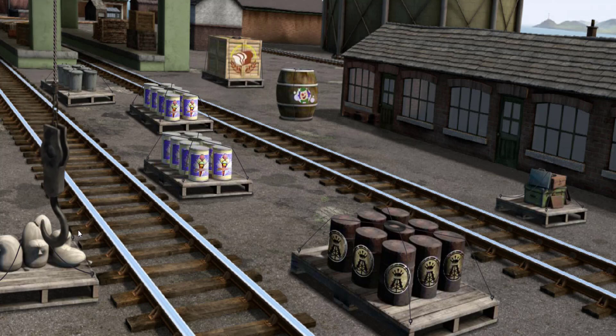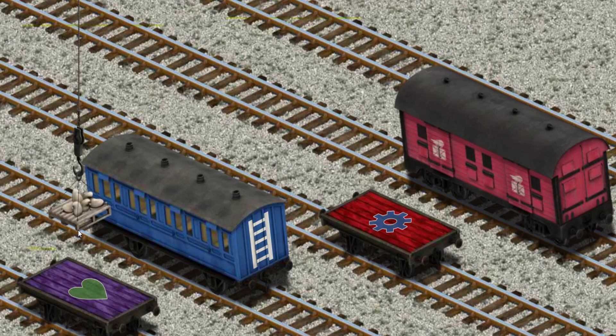Let's lift and load. Now the cargo must be loaded. Show Cranky where the mail car is.